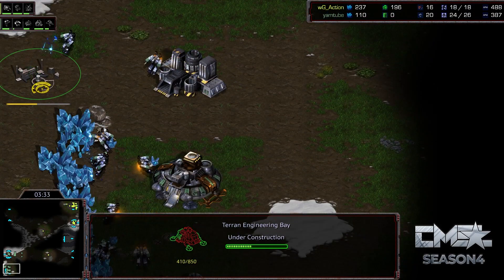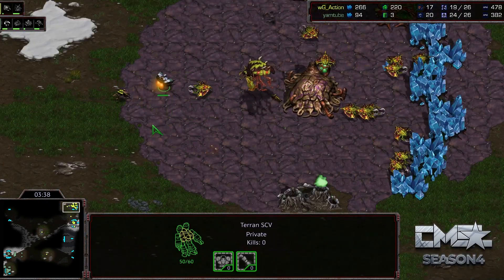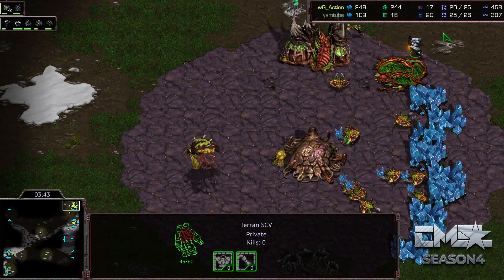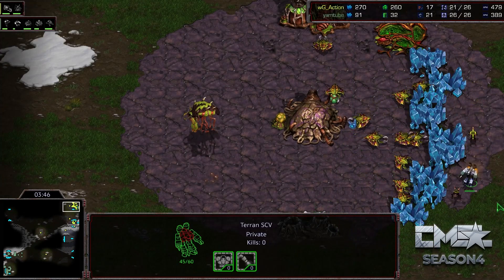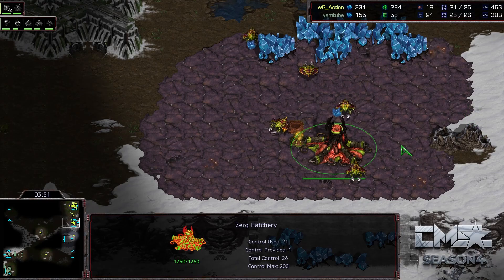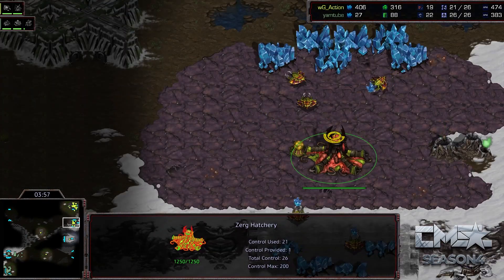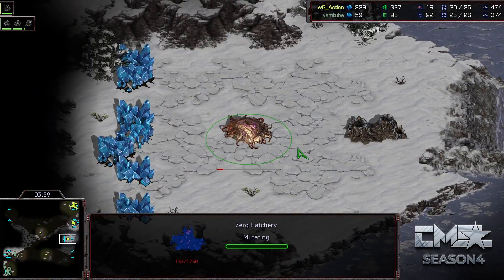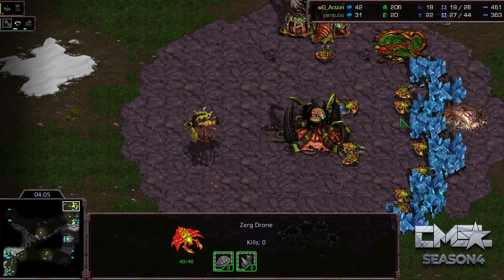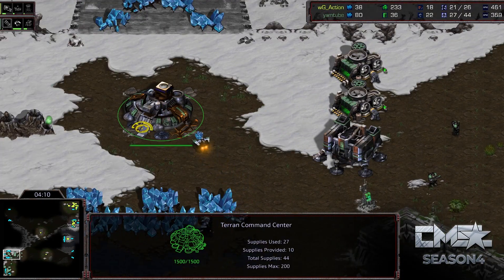Engineering Bay coming up — that's a very quick Engineering Bay. This has become pretty trendy against two-hatchery openers and is still a powerful opener. It's smart for the map too, because you get your upgrades a little bit quicker with it. That's very strong against the type of strategy I talked about — the quick Ultralisk rush. Attack upgrades are incredibly important for Terran. Now there's that third hatchery. Just popped a drone over to take it, and the Spire. Everything kind of going according to plan as we thought it might.